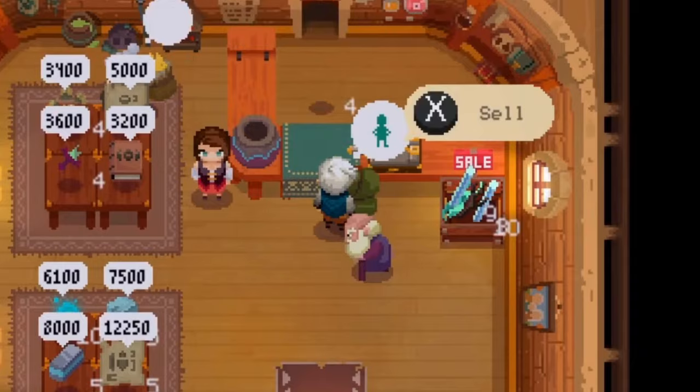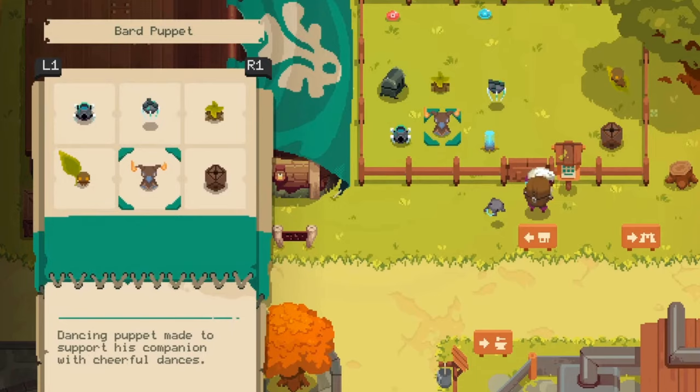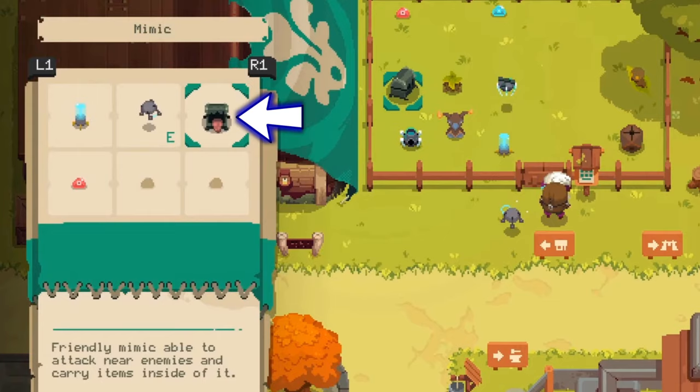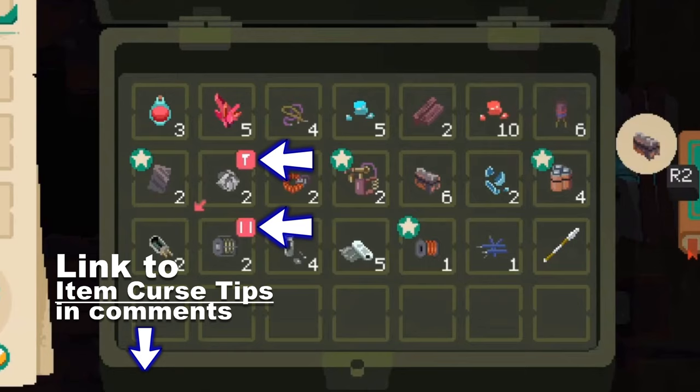Just outside your shop is a fenced area which houses the familiars you find in the dungeon. They start off as eggs and need some time to hatch, but be sure to start using these as soon as they become available since they grant some amazing benefits. My favorite is the mimic — it tries to collect items dropped after combat, and you can even interact with it to manually unload all the stuff you're carrying. The mimic also ignores all curses, meaning you can just drop off and go.